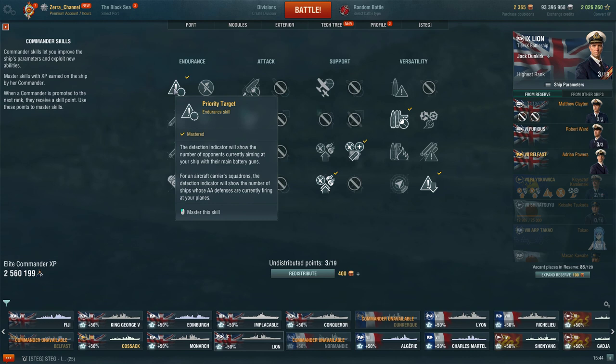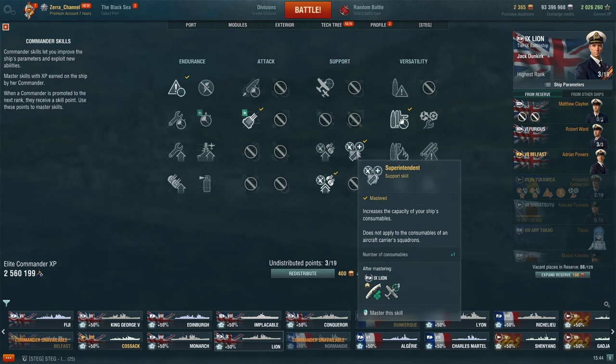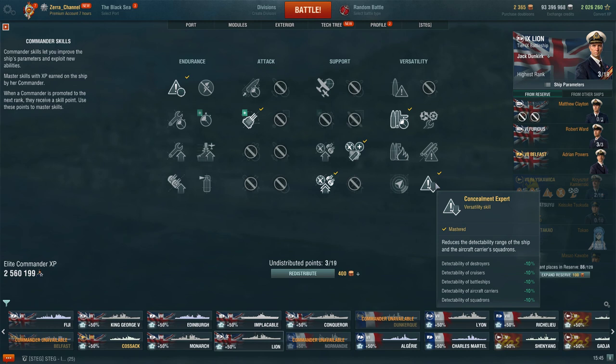My number one priority is Priority Target. The second one, especially at mid and low tier, is Expert Marksman — it's a must because the ships are sluggish. My Belfast, my Fiji, they all need Expert Marksman otherwise it's very rough. For the third pick, Superintendent is absolutely a must for the additional heal, additional spotter plane, additional hydro and so on.